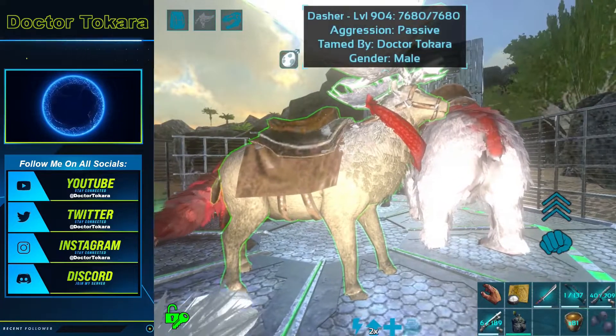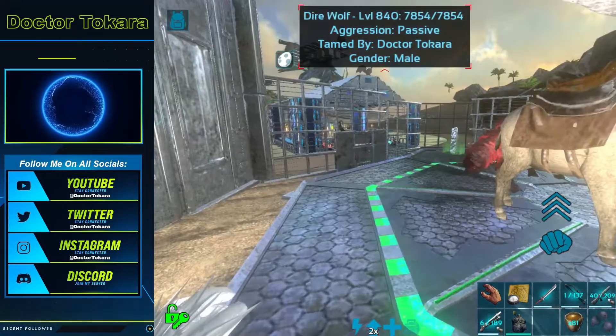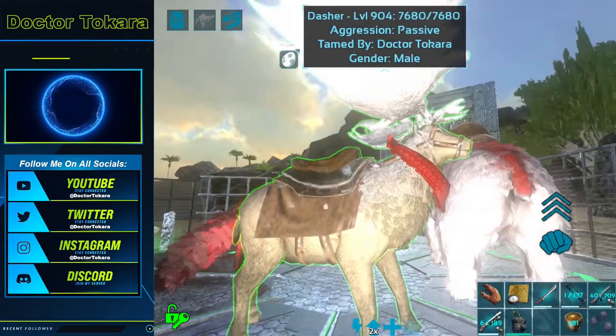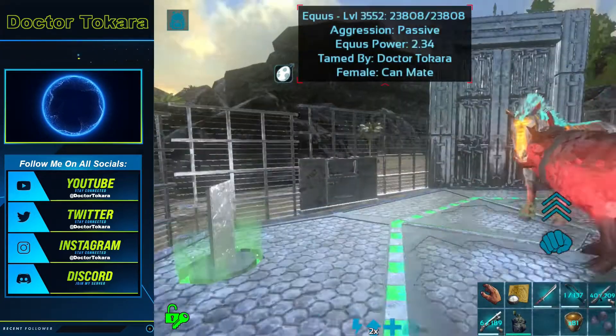Let's go take a look at what's going on in here. Look who I found — I found Dasher! I forgot about this kid. He is so fast and so fun to ride. Perfect timing nearing Christmas. I wish he was eerie though.